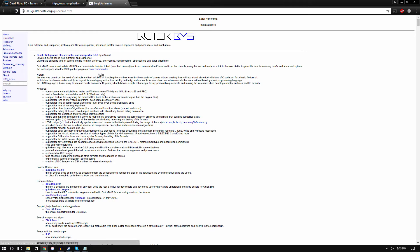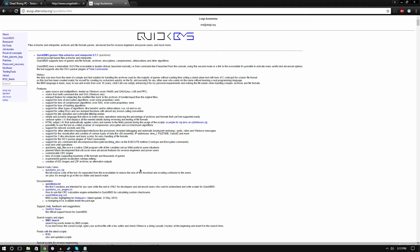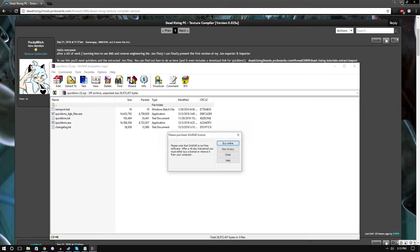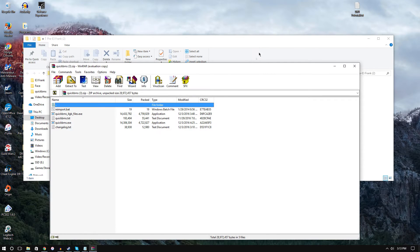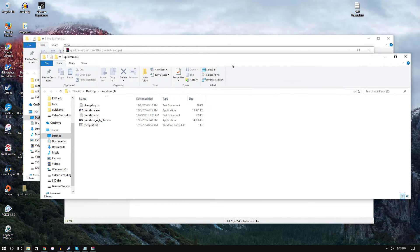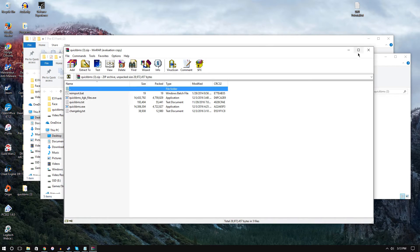Google QuickBMS and you'll find the link by Luigi — I'll put it in the description. Download the QuickBMS generic folder. This is my third attempt at this video. Wait for that to download, then minimize the browser. The important part now is the QuickBMS folder.